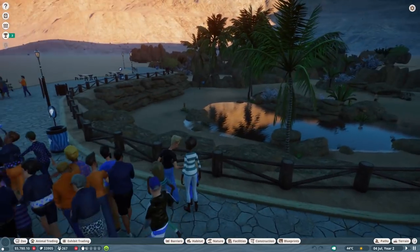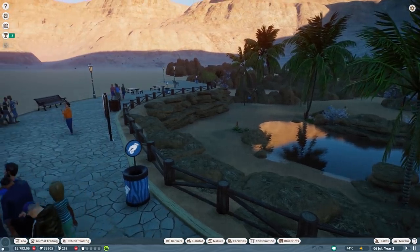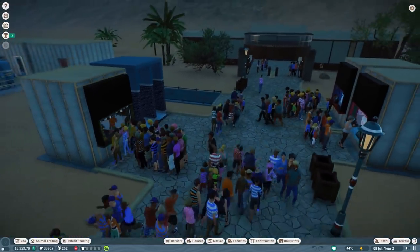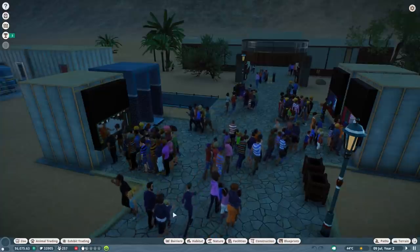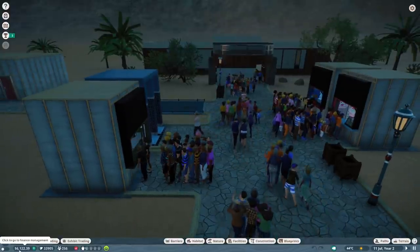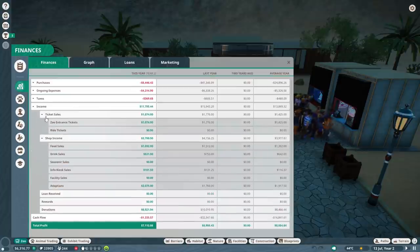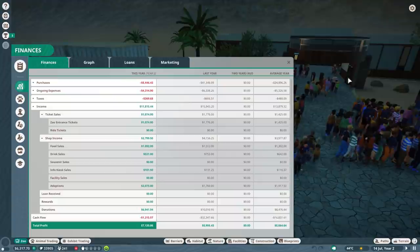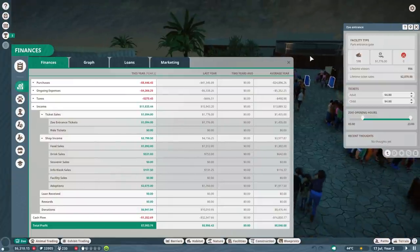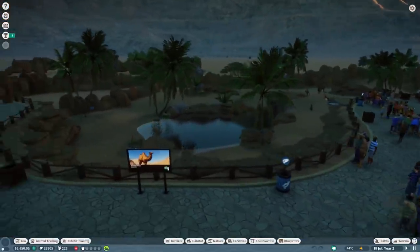Let's wait until it's daytime. Money is doing pretty decent - especially if you have more camels, the higher the rating, the more money and guests you get in your zoo. Someone mentioned you don't really need any facility buildings, but it's super busy right now. The income is also coming from the shops, and we have some ticket sales. Maybe we can already raise the ticket prices by one dollar.